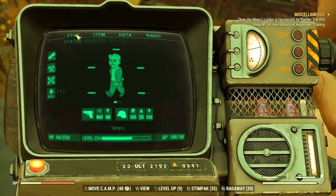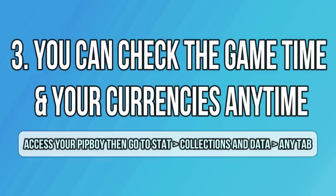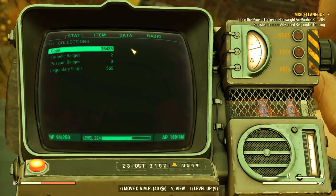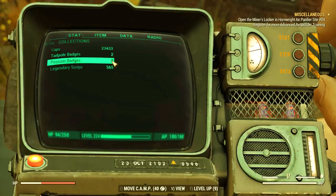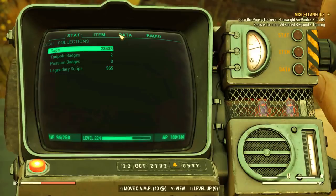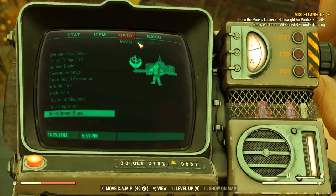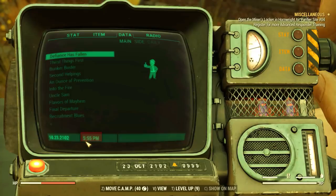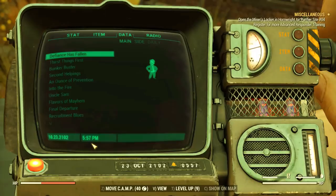What about your Pip-Boy features? A lot of people ask how they can check their Pioneer Scout Badges or how much script they have without checking the script machines. All you have to do is go to Start and then select Collections at the very end. This tab was added a few months ago and you can see all your currencies in this little tab — you don't have to go anywhere, just open your Pip-Boy. To check the in-game time, go to Data, the main category, and you can see the in-game time in all the subtabs for missions, side missions, dailies, and so on. If you have any event or challenge at a specific time, this is really good information to know.